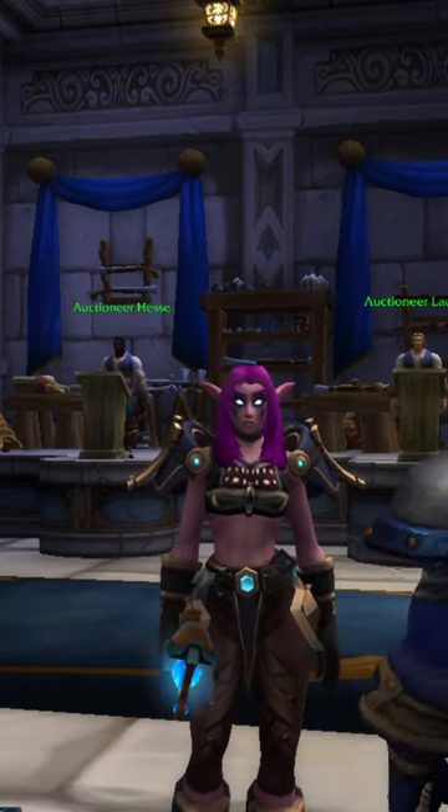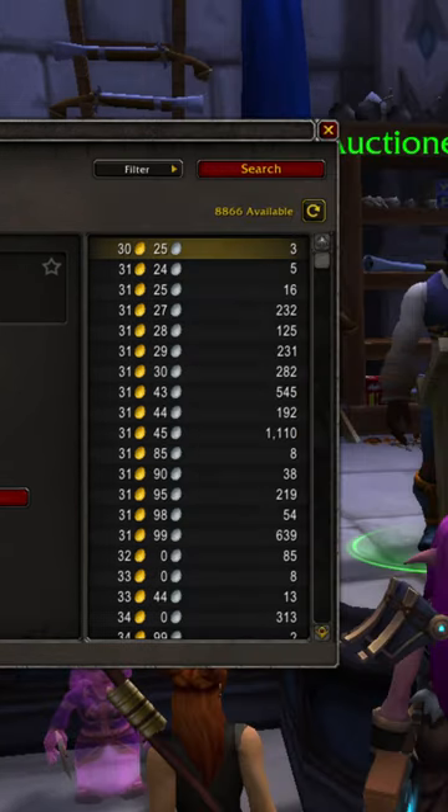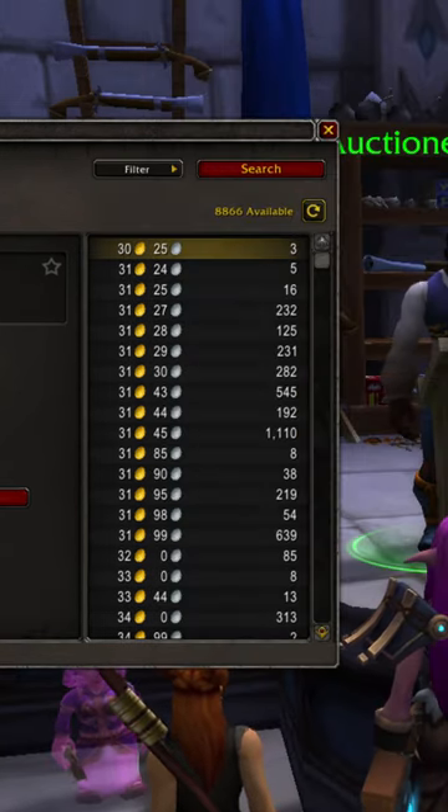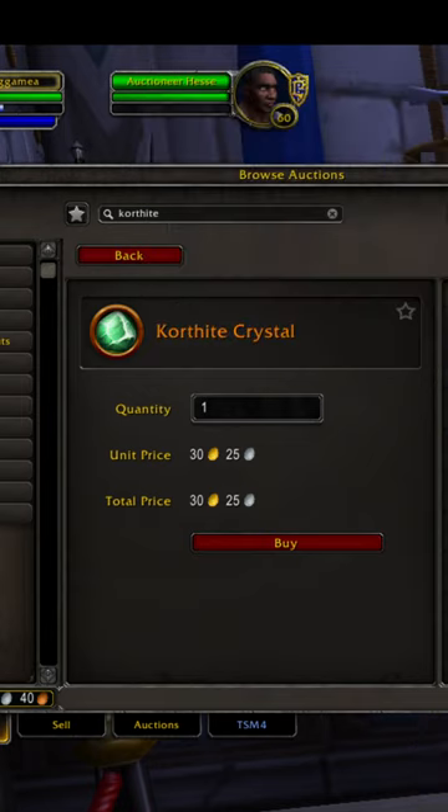I can't believe this works. Korthite crystals are currently on the auction house for 30 gold and 25 silver. You can vendor a Korthite crystal for 31 gold and 25 silver. So I'm going to buy all of these and we're going to vendor them.